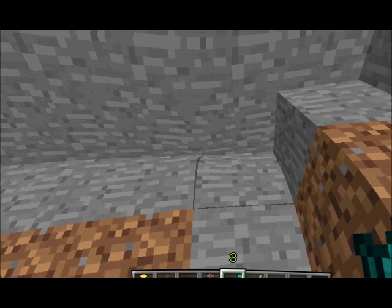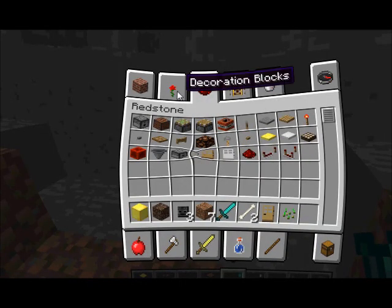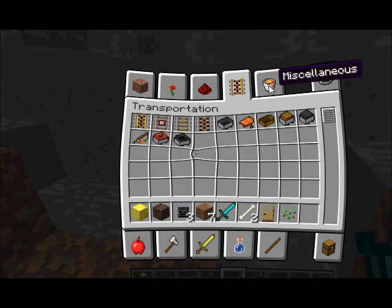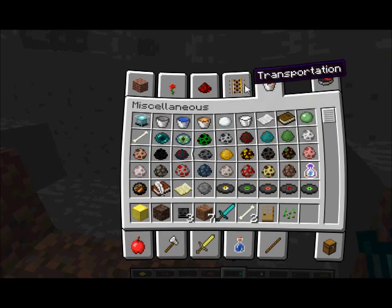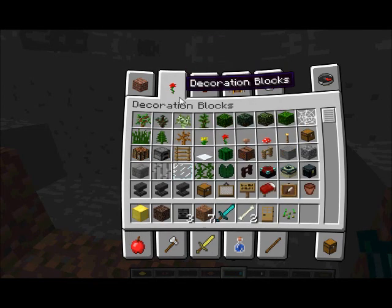There's a skeleton. A skeleton is kind of like a creeper, but it doesn't explode - it just shoots you with its bow. So you should hit him with a sword until he dies. Now that we have killed a skeleton, we have a place to mine.